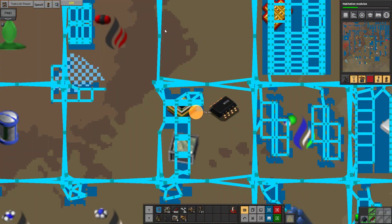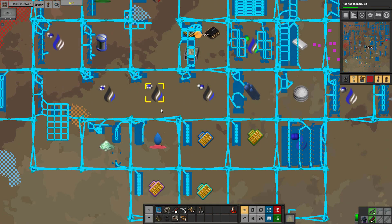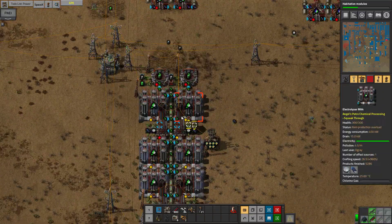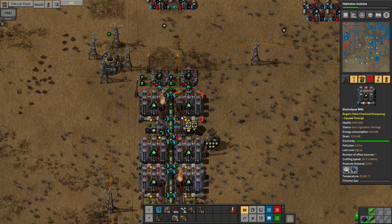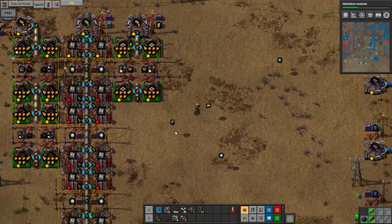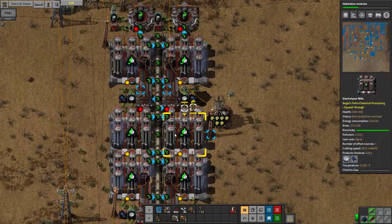You're missing chlorine gas. I thought we were producing a ton of that. Oh no — that is full now, and we're not making enough chlorine gas. Oh, these are burning it off too fast. What a stupid mistake.